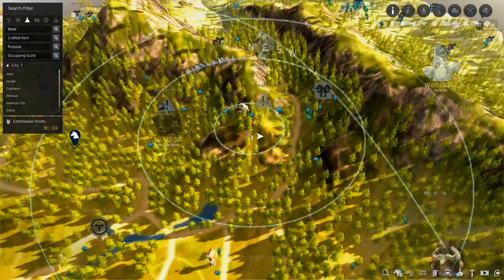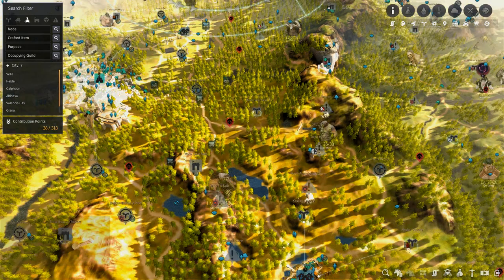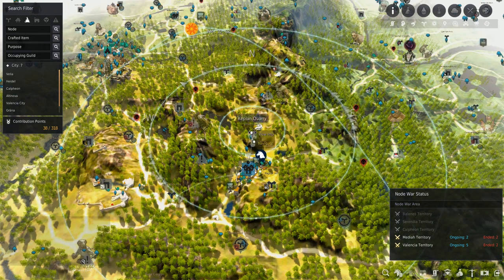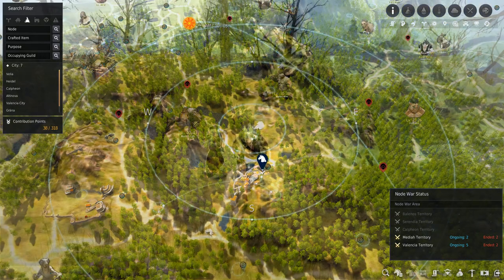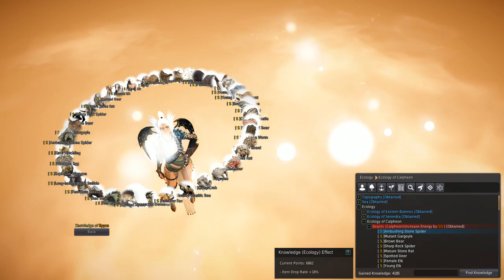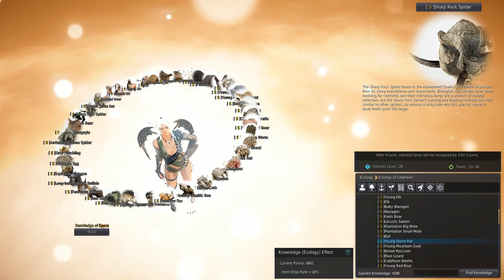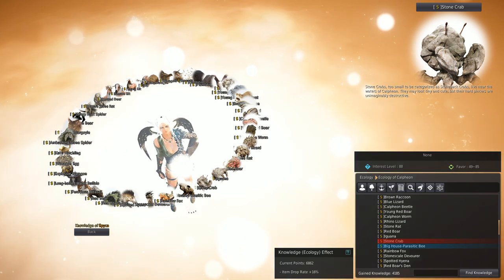Next we're going to go south, moving towards the Kaplan Quarry to get more creatures. I'm at Kaplan Quarry, southeast of Calpheon, north of Kaplan and south of the North Abandoned Quarry. There are a couple of creatures we want from this immediate area and then I'll go south to get a couple more. Up here we want the ambushing stone spider, the sharp rock spider, the Calpheon beetle, and the stone crab.